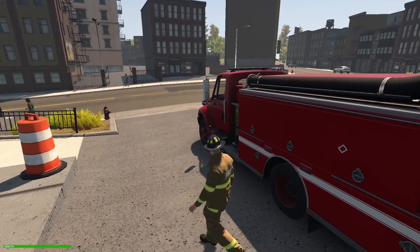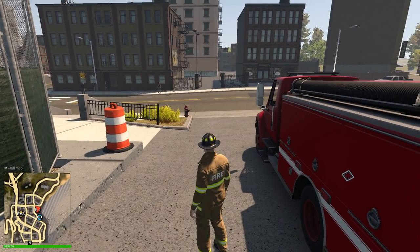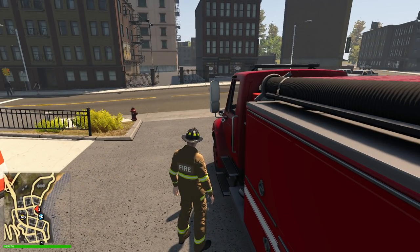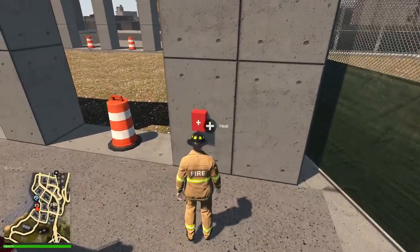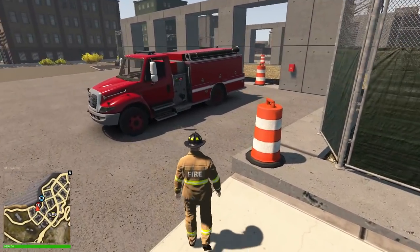Let's start accepting some calls. A cat stuck in a tree — that is not the call we're looking for right now. We're almost at 3000 reputation points, with 29 fire calls done and 15 rescue calls. I do like fire calls, I can tell you that much. Also, we still have the health system — I don't think fire can hurt us though. It should be able to, but I don't think it can.